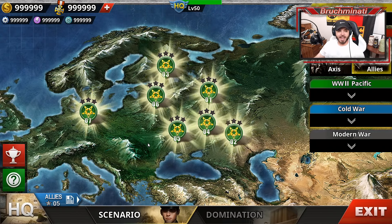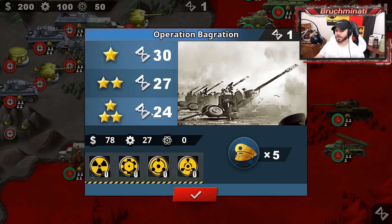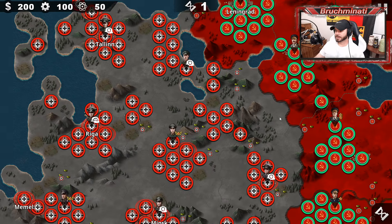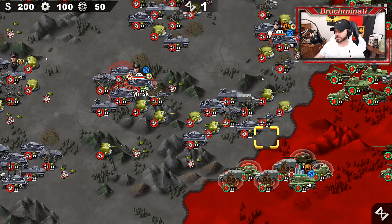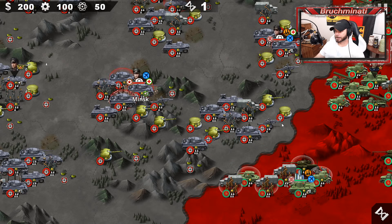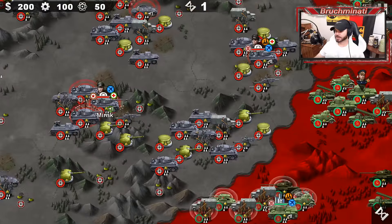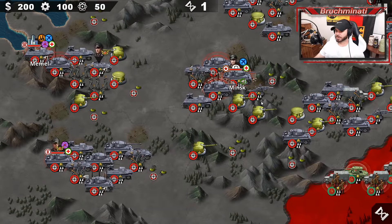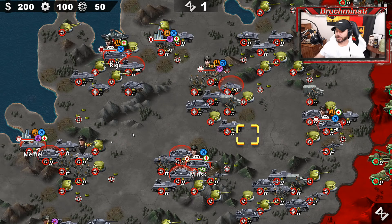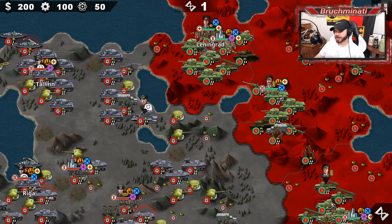Next up, Operation Bagration — Allies Europe 6, the Great Soviet Offensive. Twenty-four rounds for the three-star, five generals. We got the southern flank again. The Soviets look outnumbered here and we've got a crappier city. This one initially doesn't look that hard, but when you think about the city you're starting out with, it's probably going to be more difficult than you originally think. We've got to go all the way to Memel — you really have to count on your bros here.